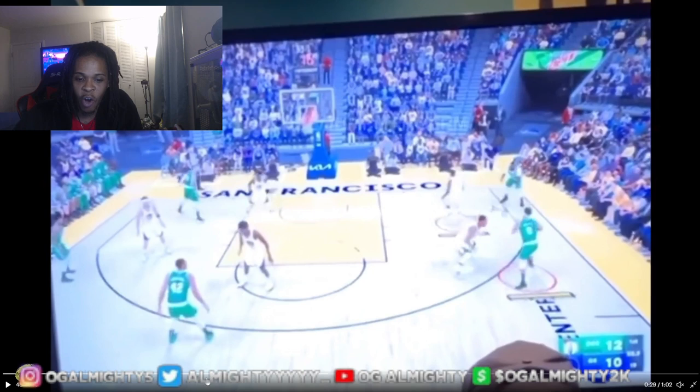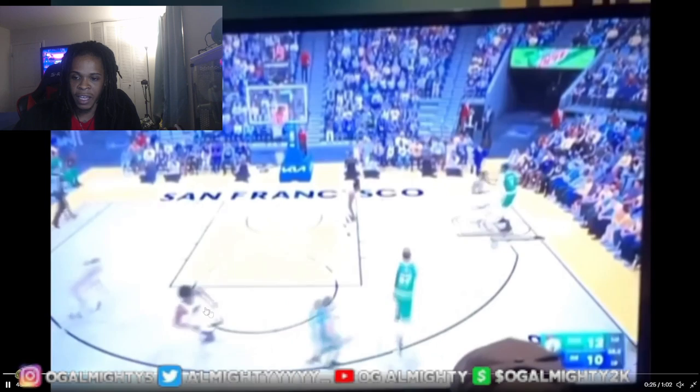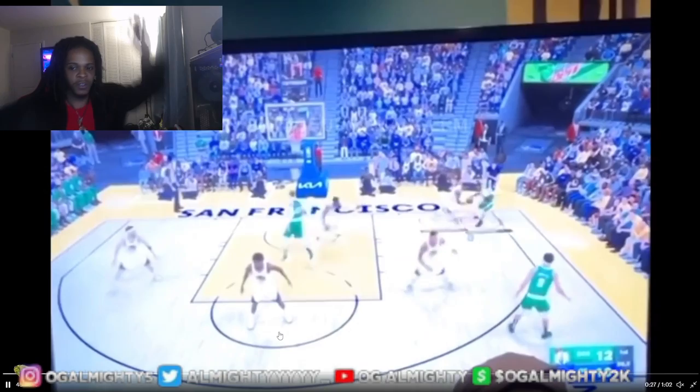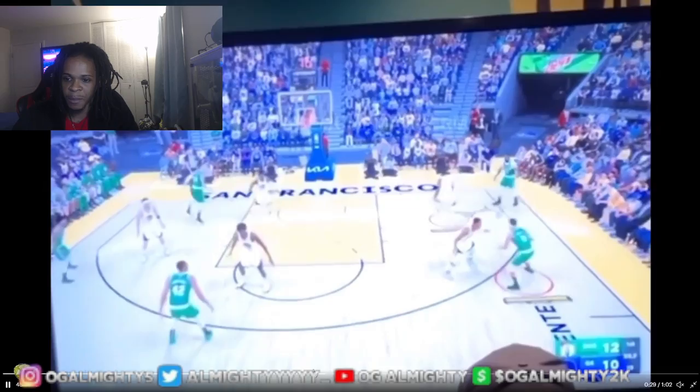Now this clip — this is all left stick, and I can see the clamp animations are still working. Look at him getting clamp animations. That's a fast clamp animation for a play now situation playing against each other — not a CPU. CPU's just slide over fast, but that's a fast clamp, and his hand is up in the air quickly. That tells me defense got some type of touch up.